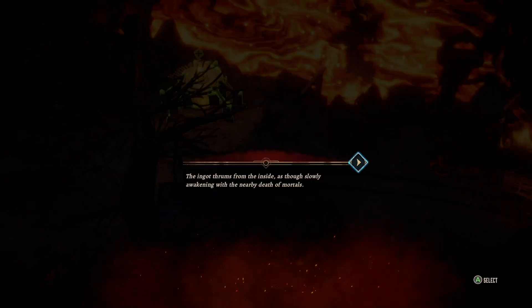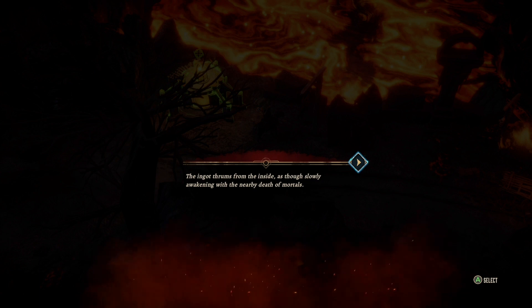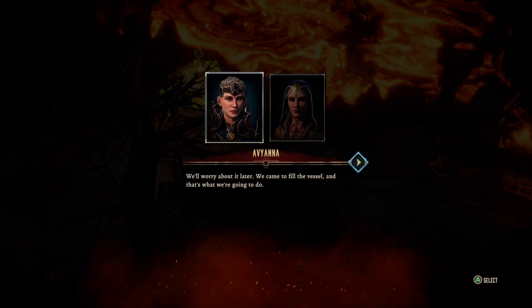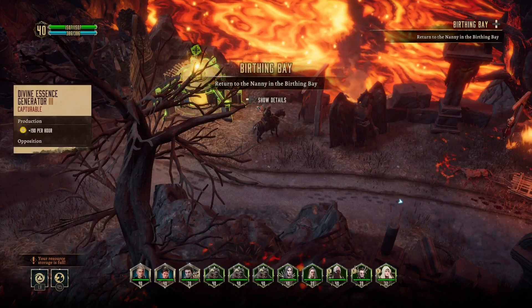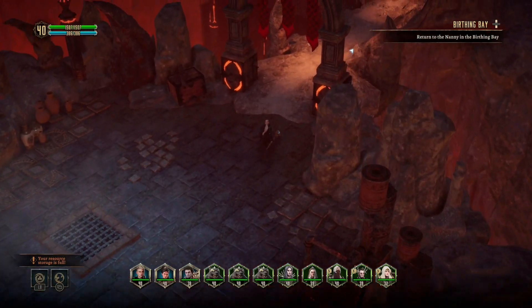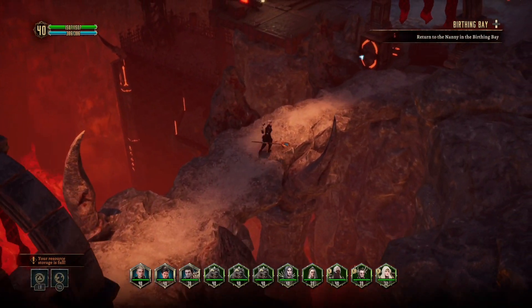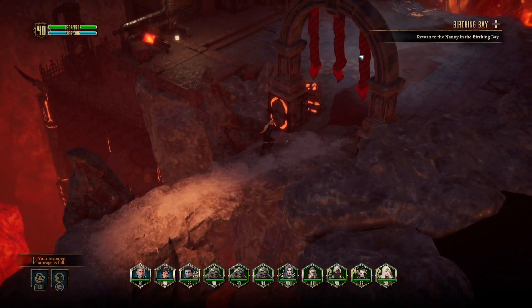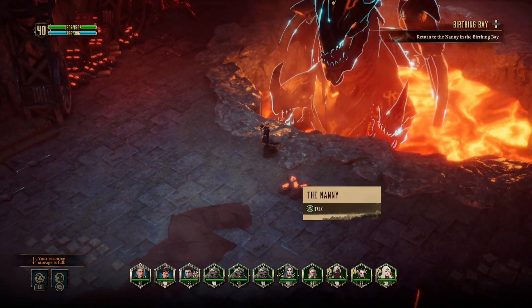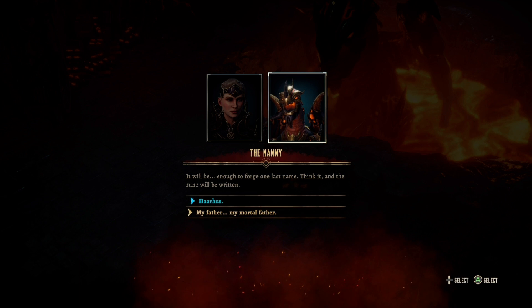After you defeat her you'll gain access to the generator, and then the game will prompt you to return back to the Birthing Bay and back to the Nanny. Once you do so, the Nanny will prompt you with two different options - basically you can ask to bring back someone that has died, someone from your past. It doesn't really matter which option you pick as it will result in the same outcome.